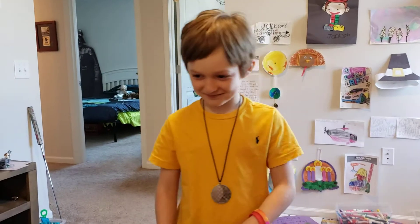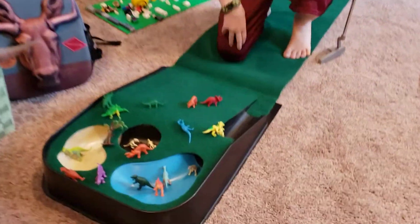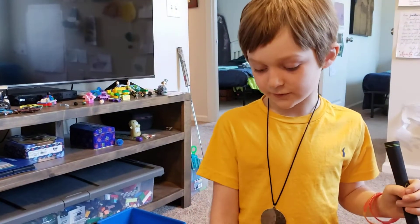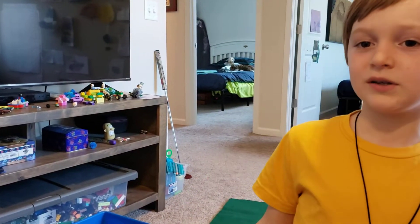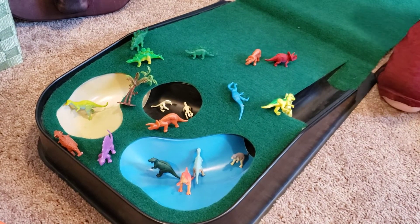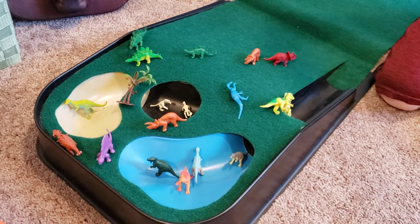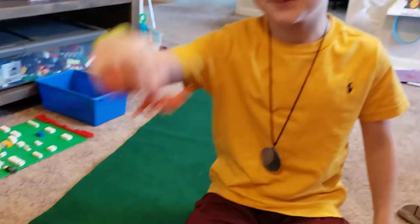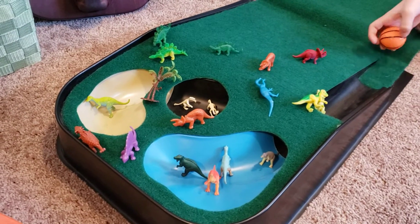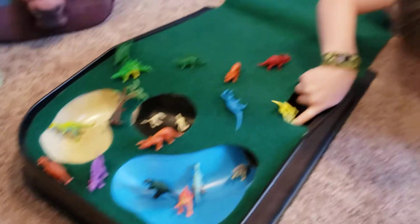Hey guys, what's up. So we are doing a video where I put in all these dinosaurs. I tested it out and got rid of some dinosaurs — it didn't really work out because when it was about here, all the dinosaurs fell. Like spinosaurus, triceratops — wait, why do you say triceratops? Triceratops doesn't have two legs. So right here you can see if I get it in the water it will just hit here, and I have one right in there.